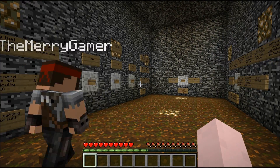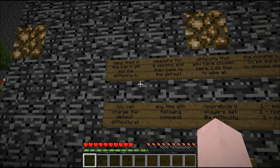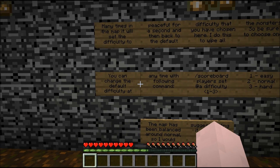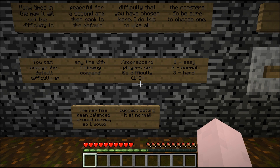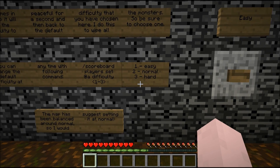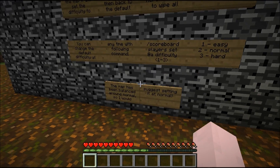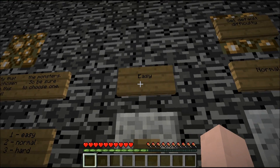If we should take it, or does it just clear our inventories when we take it? It'd probably clear it. Many times in this map you'll set the difficulty to peaceful for a second and then back to default difficulty. The map uses scoreboard commands to set difficulties — slash scoreboard player set at difficulty 1 to 3. But there's no peaceful option.